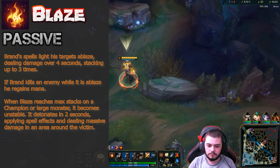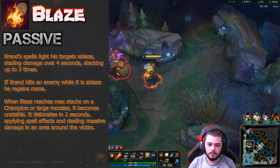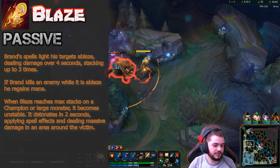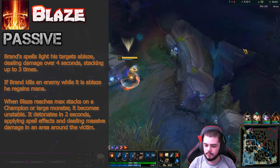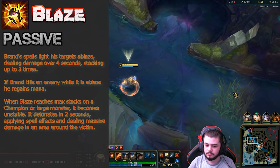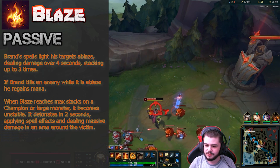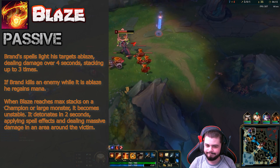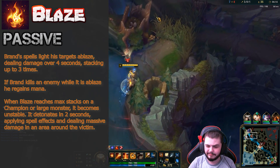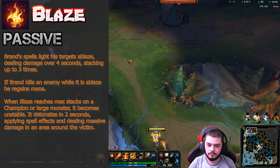Your abilities have unique synergies with targets that are ablaze. When you hit your Q on a target that is ablaze, they are stunned for 1.5 seconds. Your W does 25% increased damage to targets that are ablaze, and your E spreads your passive to nearby targets when used on a target that is already ablaze. Lastly, when your aura hits a target that is ablaze, they will be slowed. These additional functions are key to understanding how to clear the jungle properly.